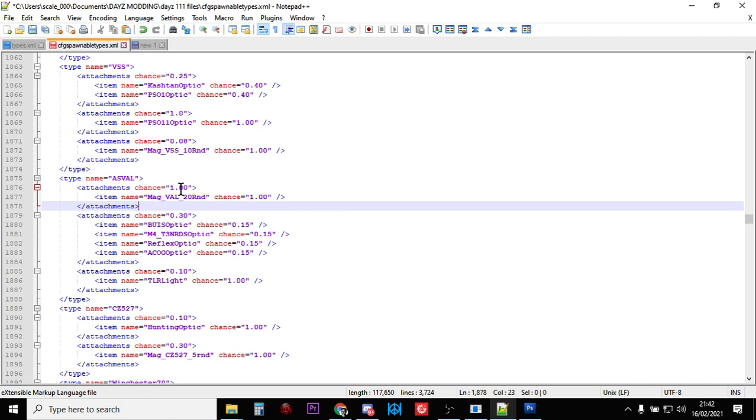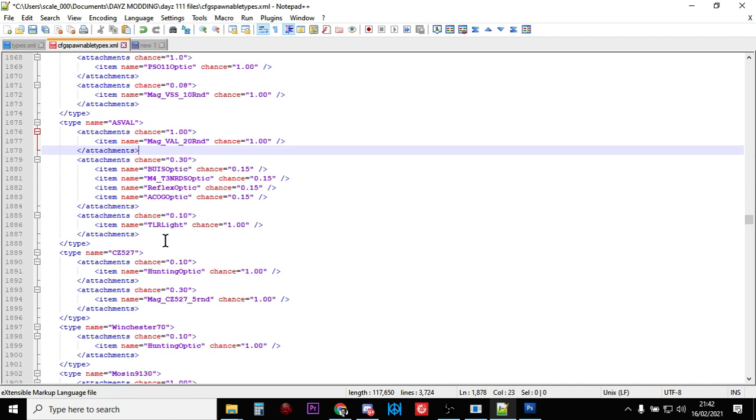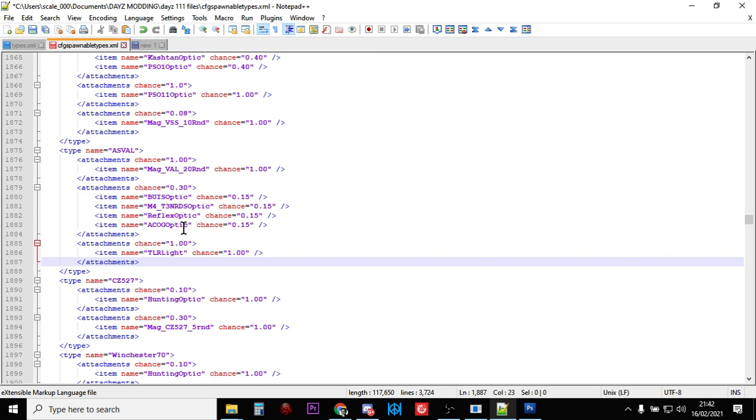Back to the AS VAL in the spawnable types: we've changed the attachment chance to 1.0 for the mag so it'll always spawn in with the mag. Going down further, we've got the TLR light — the flashlight it can spawn in with. Let's change that to 1.00 as well so it'll always spawn in with the light attached. You'll probably have to add a battery to it, but there you go.